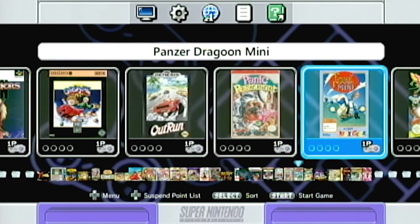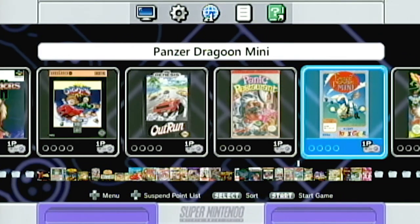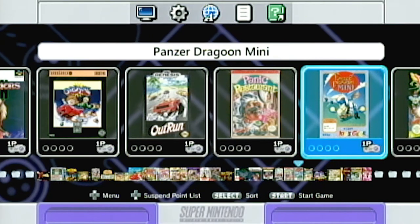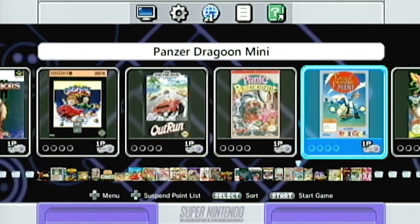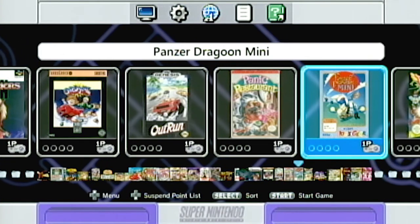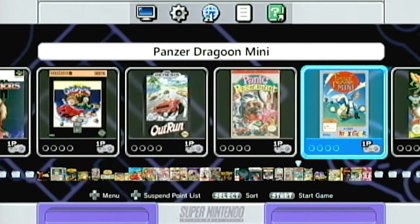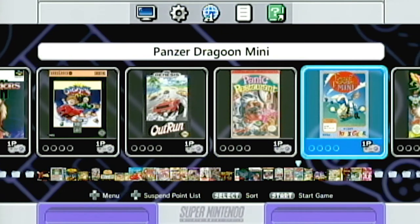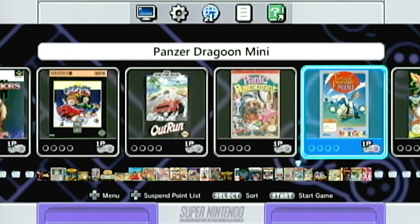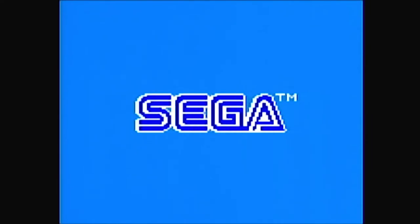I want to do this one real quick. Alright, welcome to King Crew, you guys, you nerds, you dweebs, you dinguses. We're going to play Panzer Dragoon Mini for the Game Gear. So Panzer Dragoon is a sweet Sega Saturn game with really good graphics and 3D and stuff. How are they going to pack that down on the Game Gear, Katie? I don't know. Let's find out — they don't do a great job. I'm going to spoil that for you right now.